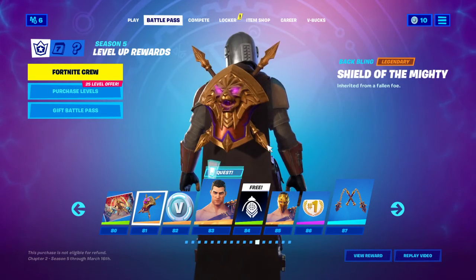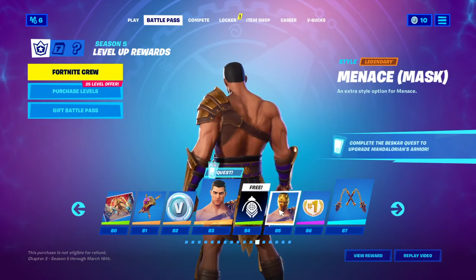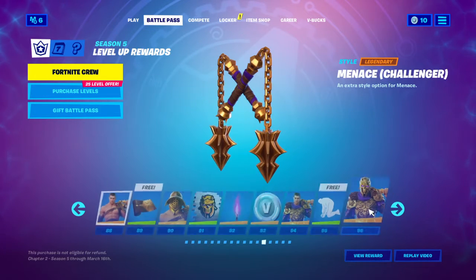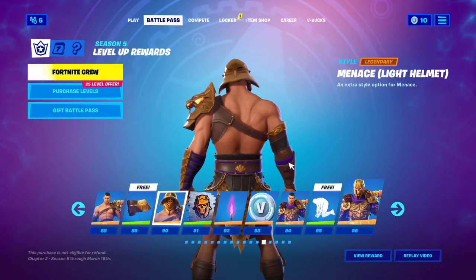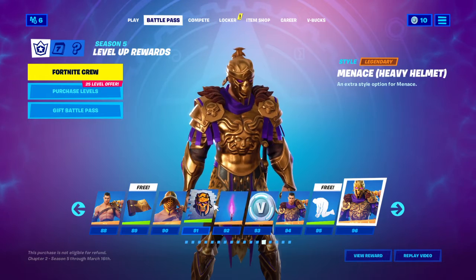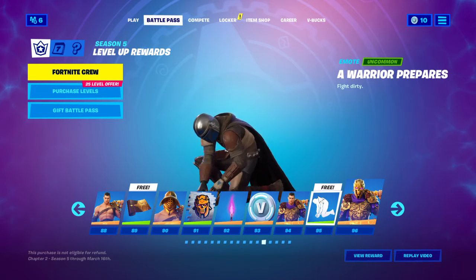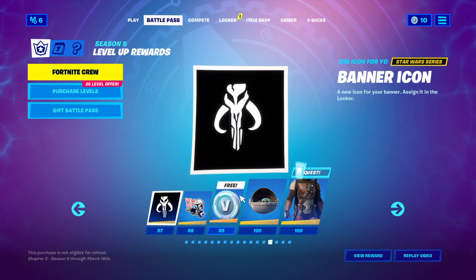Now this is where it gets a little bit interesting. Shield of the Mighty, Menace, Menace Mask, Victor's Fall. Light Helmet — so these are all upgrades like the Challenger, Undefeated, Heavy Helmet — that one's kind of cool. And then you get the Light Helmet Plume and you get this free emote. Warriors — a warrior prepares. It's pretty cool.